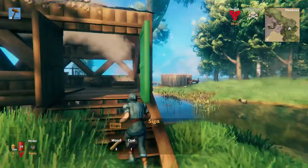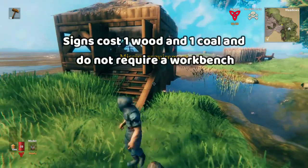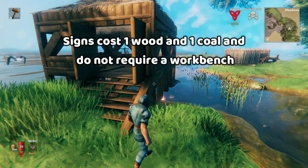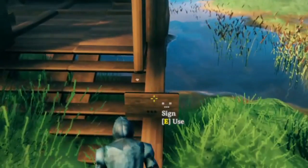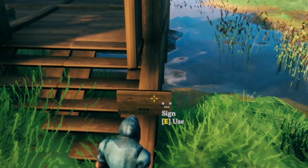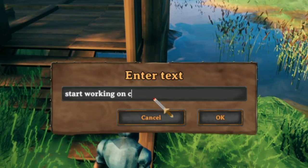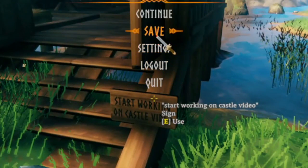Before you log out, just kind of have a place in your base or just make a sign in front of you. All that you need to make signs now is one coal and one wood — you don't even need a workbench. I'll say that I was going to log out and then the next time I play, I wanted to build something for a video about castles: 'Start working on castle video.' There you go. And then I would just save and log out.